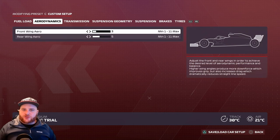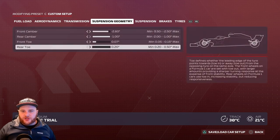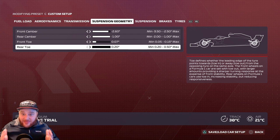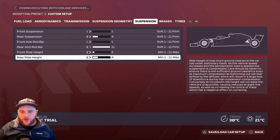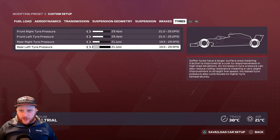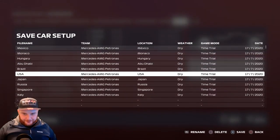Belgium setup: Aerodynamics — front wing 3, rear wing 5. Transmission — 50 and 50. Suspension geometry — 2.60, 1.0, 0.07, 0.20. Suspension: 1, 4, 1, 11, 2, 4. Brake pressure 100%, front brake bias 54%. Tire pressures: 23.4, 23.4, 21.1, 21.1. Save it as 'Belgium'. Belgium is a fun track with a few fast turns.